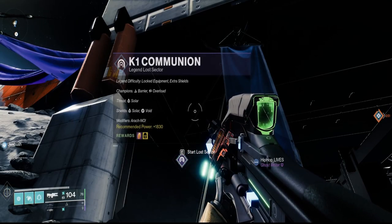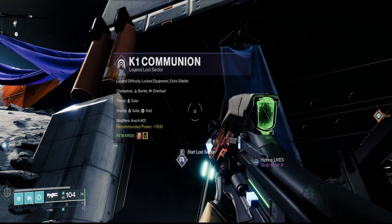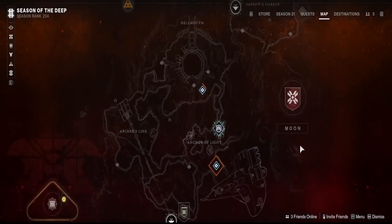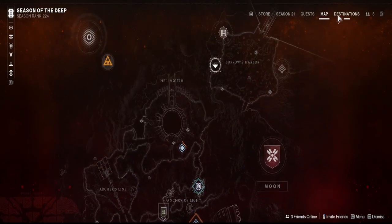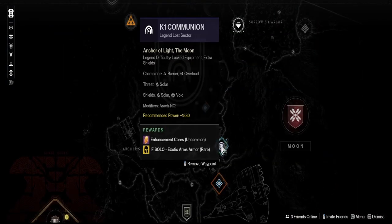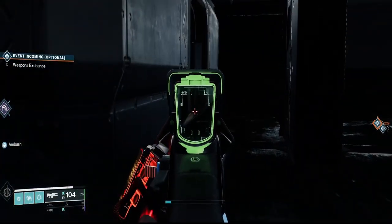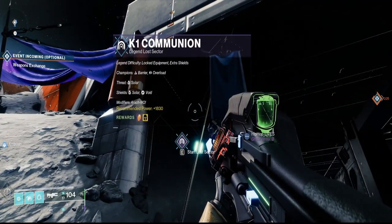How's it going everyone? Today's topic will be K1 Communion Master Lost Sector. We're dealing with Barrier Champions and Overload Champions, running this as Arc Hunter. If you want to know where the Lost Sector is, it is currently located on the Moon. You can find it by the indicator of the Lost Sector symbol on the map. If you've never run it before, go through the entrance on the left, complete it, and then you can come back and run it on Legend or Master difficulty.